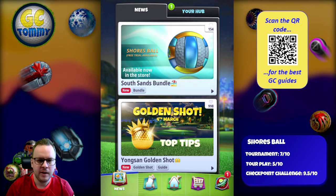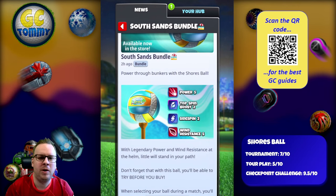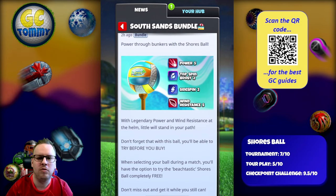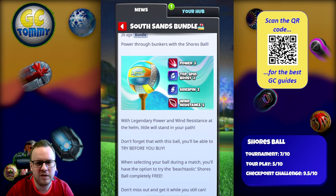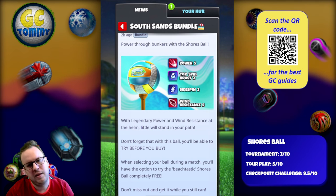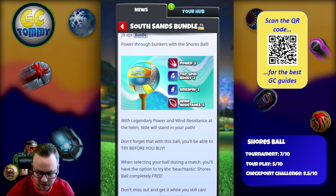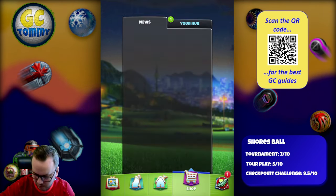The Shorts ball — power through the bunkers with Power 5, Top Spin Boost 2, Side Spin 2, and Wind Resistance 5. With legendary power and wind resistance at the helm, little will stand in your path. In my opinion, this is a very interesting ball, especially for checkpoint challenge players, and we'll talk about that more once we open up that window.